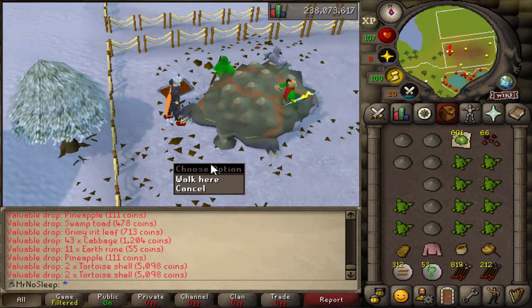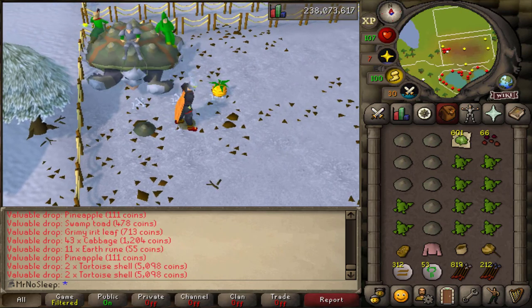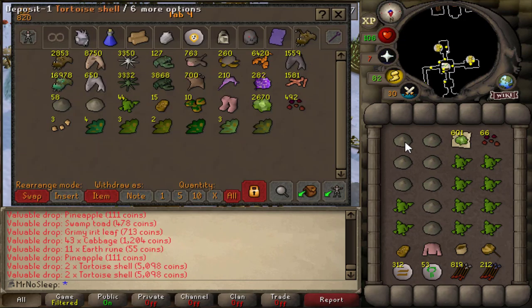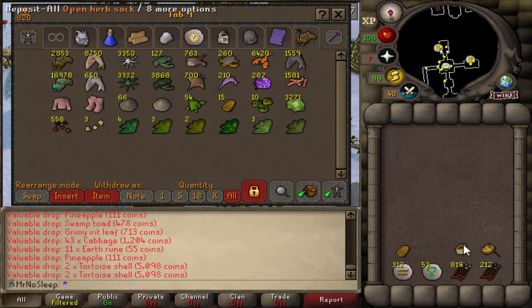Three and a half hours into the video we received our second pink piece — the pink robe top. Two out of three pieces obtained so far. The pink hat is not dropped here, just the boots, bottom, and top — so hopefully we can finish the full set. That'll be a big accomplishment for the fashion-scape tab once we're done.